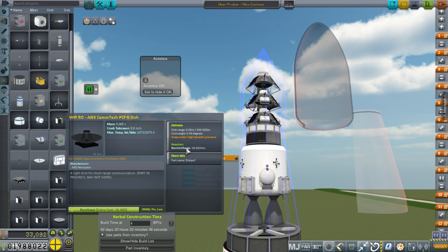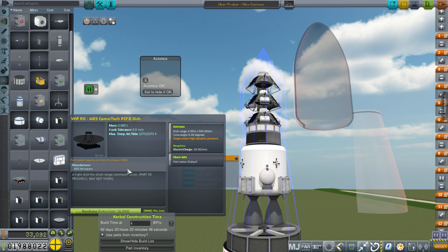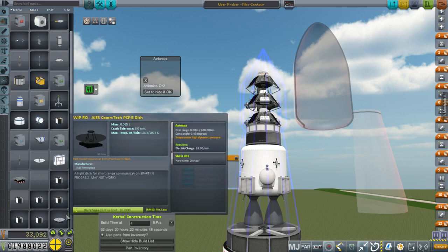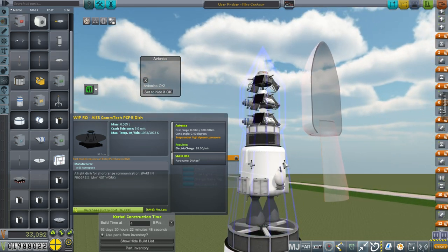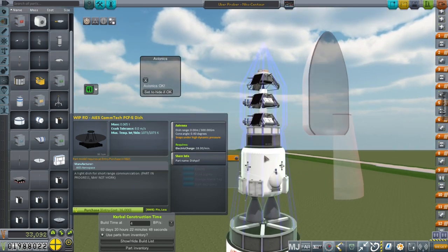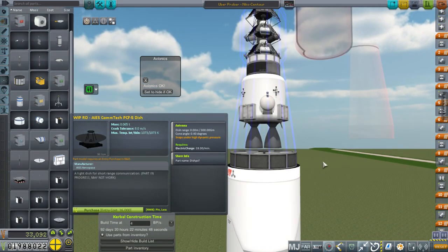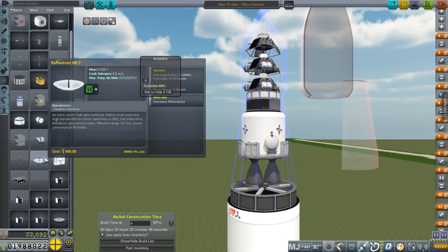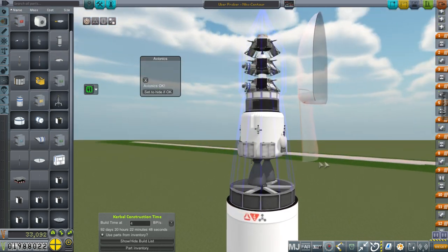The confusing thing is it says a light dish for short-range communication, even though it's got a much longer range than this one does. So I think maybe it's not properly configured. I would only consider using it just to avoid any semblance of being cheaty. One reason I didn't, though, is because I didn't have a place to put it on this design. If I wanted to put it radially, I'd have to mount two of them, which would be way overkill, especially with the electric charge. This other antenna has not enough range anyway — effective range 37 million kilometers. So that's the antenna situation; we're still using two of these guys.